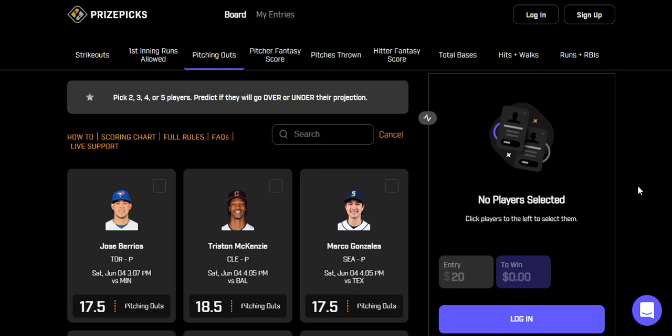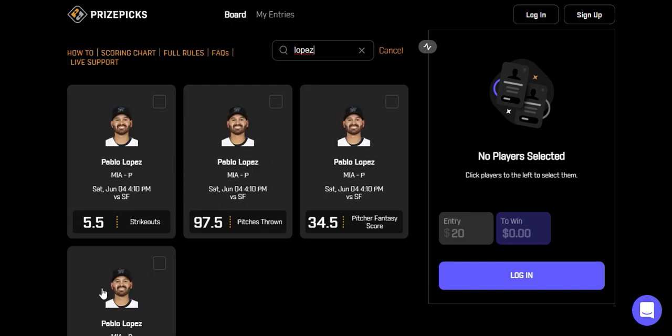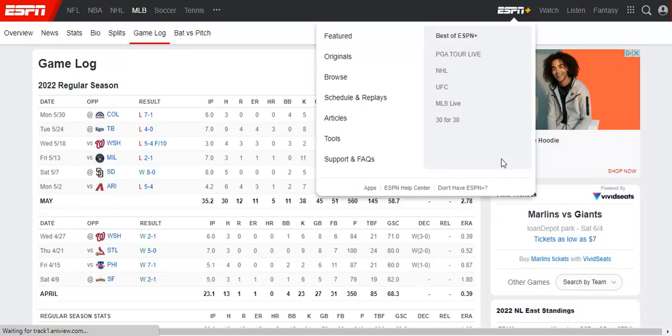Hopefully you played it. Let's go ahead and get into today's picks. As always, hit the like button if you enjoy the video and subscribe if you haven't already. The first prop I want to share is a pitching outs prop — we're taking the over 18 outs on Pablo Lopez.